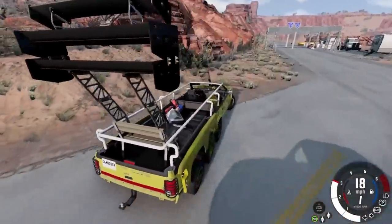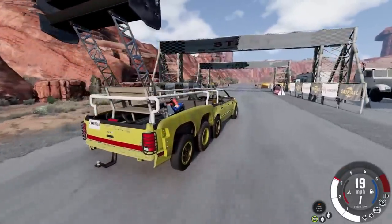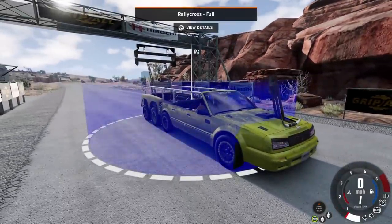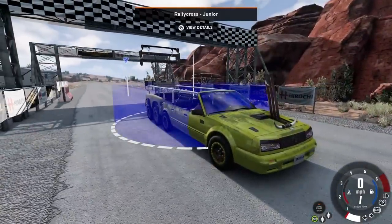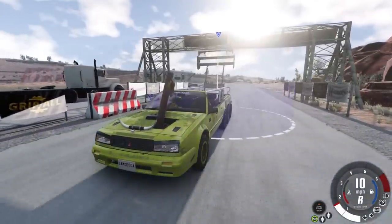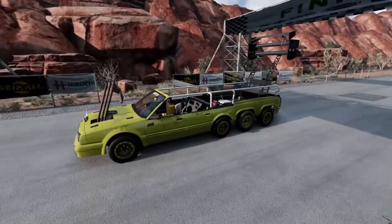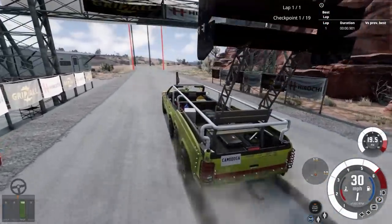Wait, there's actually a checkpoint — a rally cross! We've already outsmarted the cops. Do we think we can actually complete one of these objectives with this? There's a full and a junior. You know what? If we can use this vehicle, I want to do this one. Let's confirm this thing is now ready for a rally cross. This is ridiculous, but sure — let's see if we can complete this.